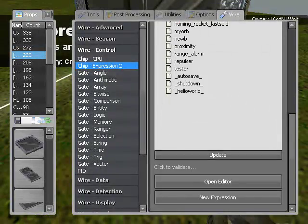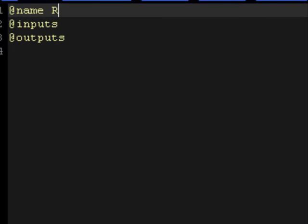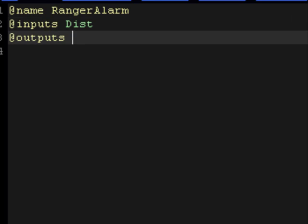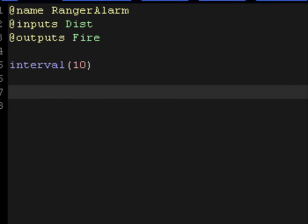I'm going to start a new expression. For this, all you're going to need is your name, inputs, and outputs. I'm going to get rid of all this for now. My name's going to be Ranger Alarm. Your inputs need to be distance — I'm going to put "dist" as a shorthand so it doesn't take as long — and your outputs are going to be "fire". That way, your inputs are going to be your distance, which is sending out information telling you what the distance is, and your outputs are "fire", which is what's going to happen if the distance is what it's supposed to be. So we're going to set up an interval that refreshes itself at 10, and go ahead and start the if-then statement. If you can't quite read the expression here, I'll put it in the description.